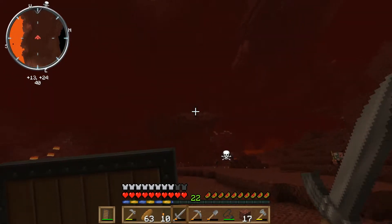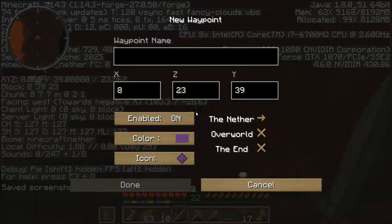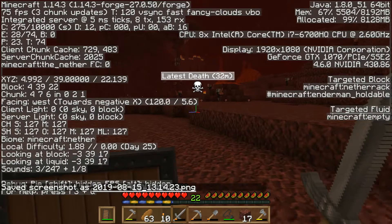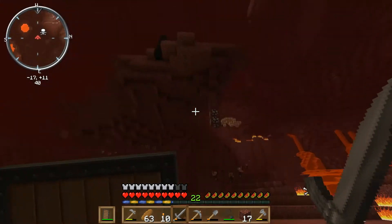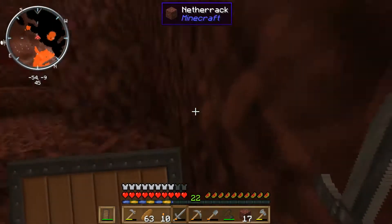I guess I'll have to mark this. Let me see - coordinates are 839, 23. Okay so I need to get up there and mark this portal so I know where to get out, or how to get back up.